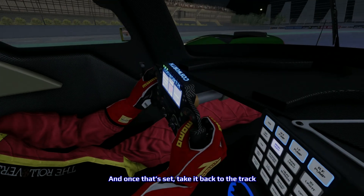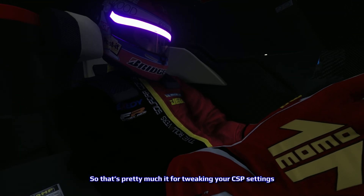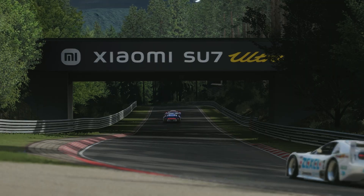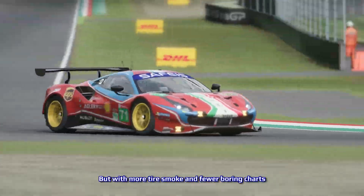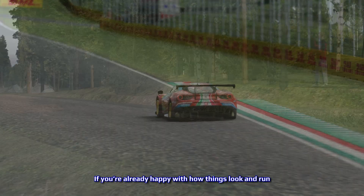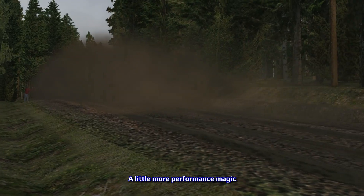Just remember, we're trying to upgrade both graphics and performance, not give it life support. Once that's set, take it back to the track or fire up the in-game benchmark to see how it goes. So that's pretty much it — tweaking your CSP settings to boost both graphics and performance by resetting the CSP and doing minor tweaks. But hang on, we're not done just yet. Step three is where we see what your PC is really made of. Think of it like a stress test, but with more tire smoke and fewer boring charts. If you're already happy with how things look and run, feel free to stick with your new setup. But if you're curious and want to squeeze out a little more performance magic, this part's for you.